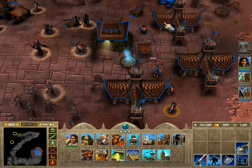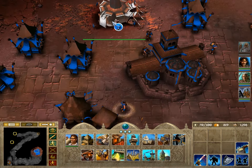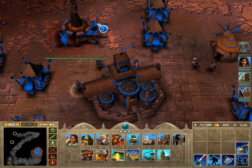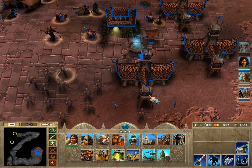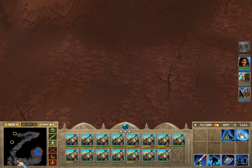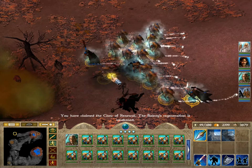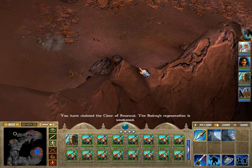Now all we have to do is make sure that our army doesn't get totally wiped out and destroy all the enemies. Destroy the bases, recover any claws that we may be missing. We've got plenty of units, we can go attack. From here on, the mission is pretty basic — all we have left to do is march into the enemy's base and destroy it.